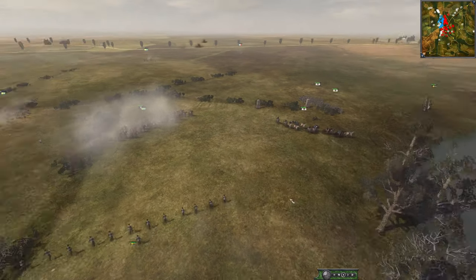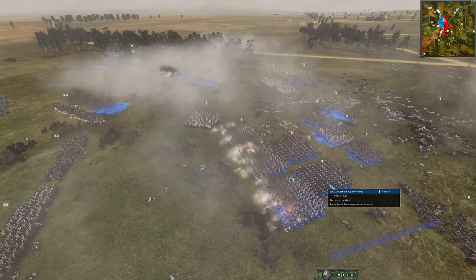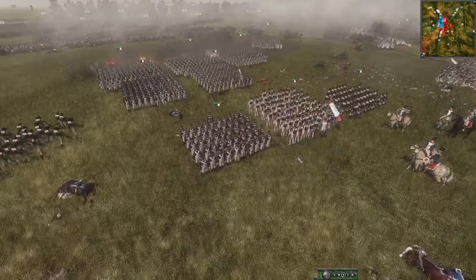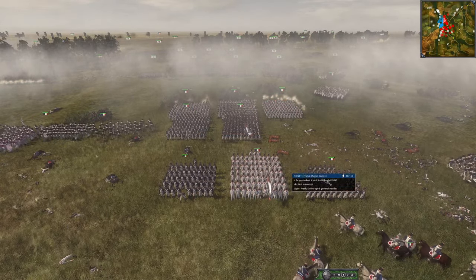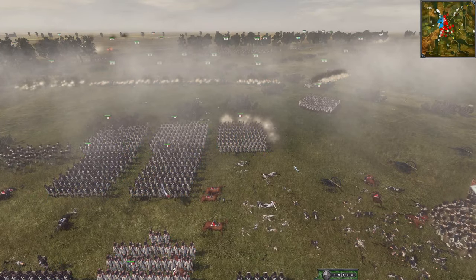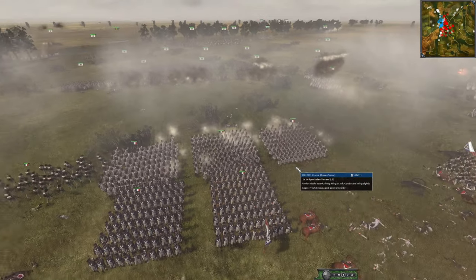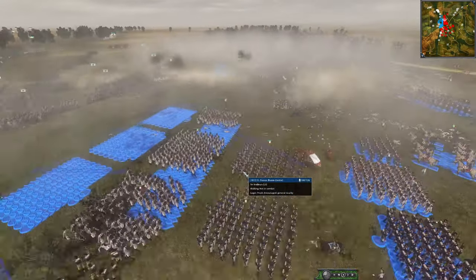This is how you do it - look at this. If you see this as France, or if you're fighting against France, and you see these stacked lines like this: run. Or get cavalry in here ready, because the French are about to melee you. This is how you do it - you push forward and have your reserve behind. Push them forward.